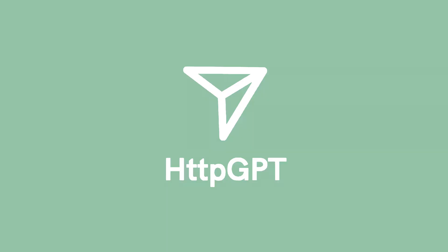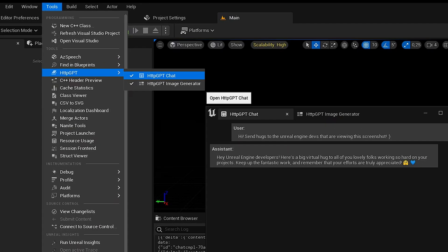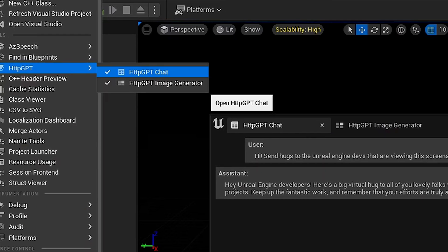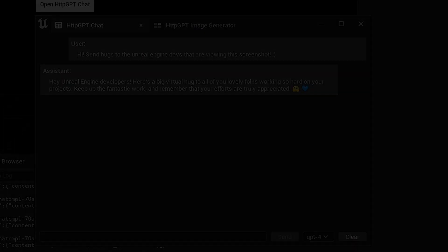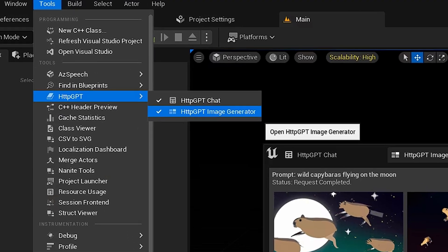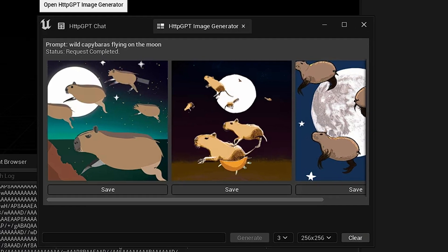HTTP GPT is ChatGPT integrated into Unreal Engine. It's a plugin that facilitates integration with OpenAI's GPT-based services through asynchronous REST requests, making it easy for developers to communicate with these services. The key part is that it's for developers — I don't believe this is something you can use in-game. It's just something for the developer to use more easily nested inside of the editor, and it doesn't do anything automatically — it's just for you to talk to.